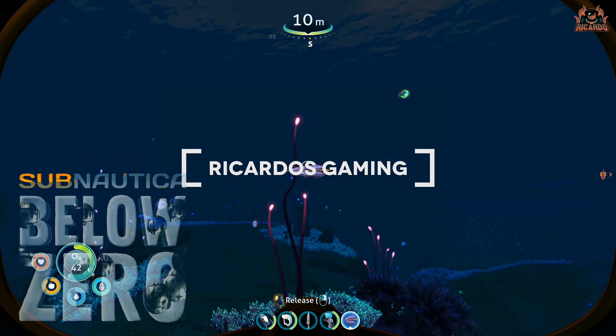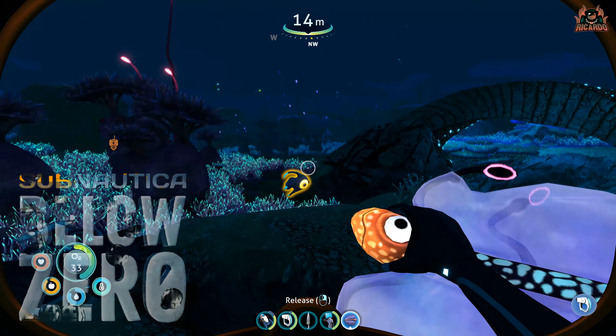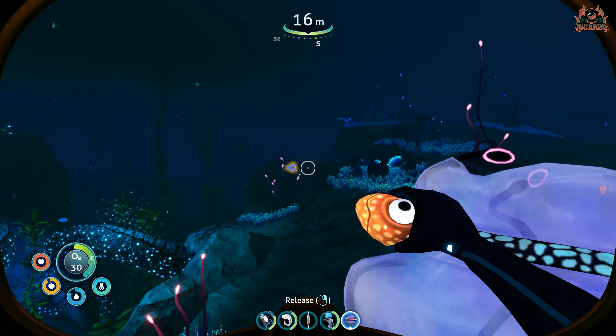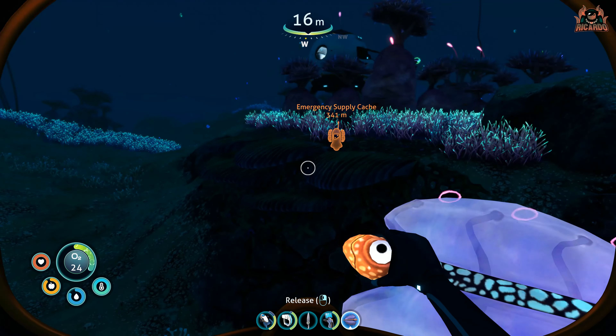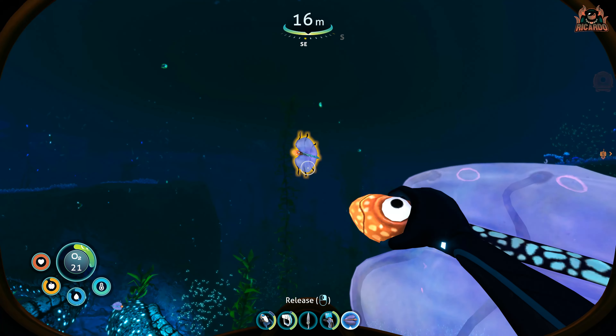Hello, it's Ricardo and welcome back to Subnautica Below Zero. The humble bladder fish — we've all seen it and we all should know by now that it's a great source of water just as you're starting off in the game. But what else can you do with this humble fish? In this video, we're gonna find out.